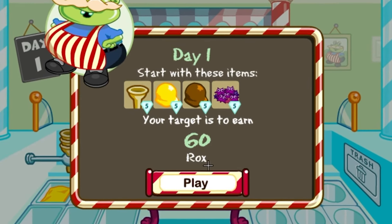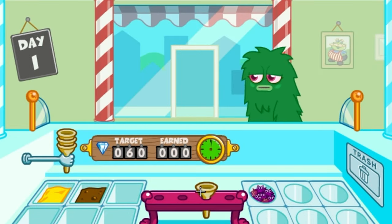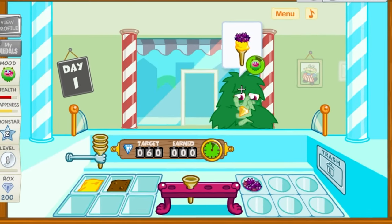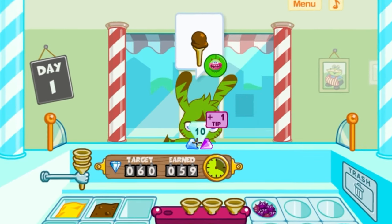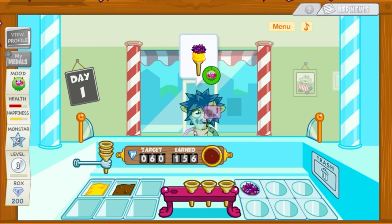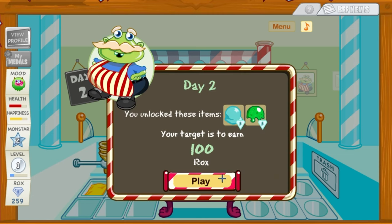Day one, start with these items. Your target is to earn 60 rocks. Aye aye aye. You want... Boom. Oh my god. Eat that, eat that. Come on, I can handle. Doom doom doom doom. Give me your rocks. Give me your stupid rocks. Give me your money and leave. Amazing. Today you're a gold employee. Dude, I'm always a gold employee.